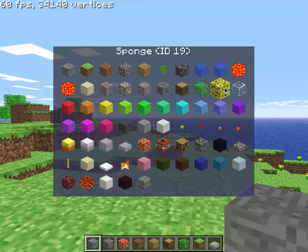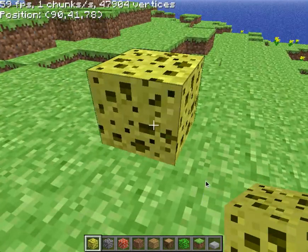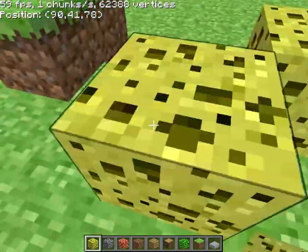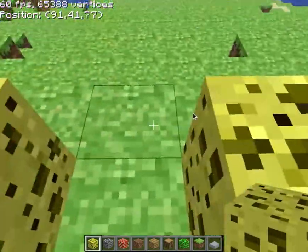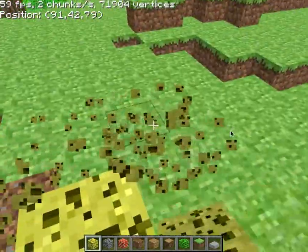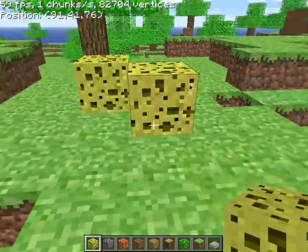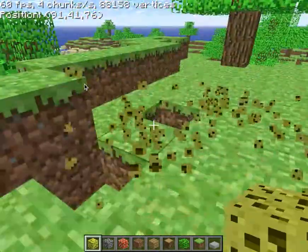Pretty interesting blocks. There's the sponge — that looks very weird. This texture looks disgusting. Why do sponges look like this? Oh, when you break it — look at the particles when you break it.